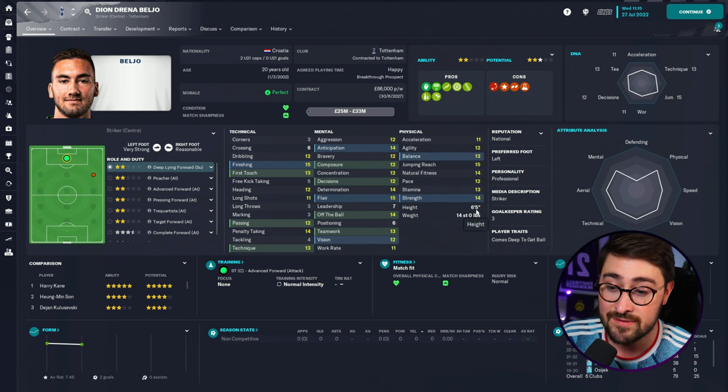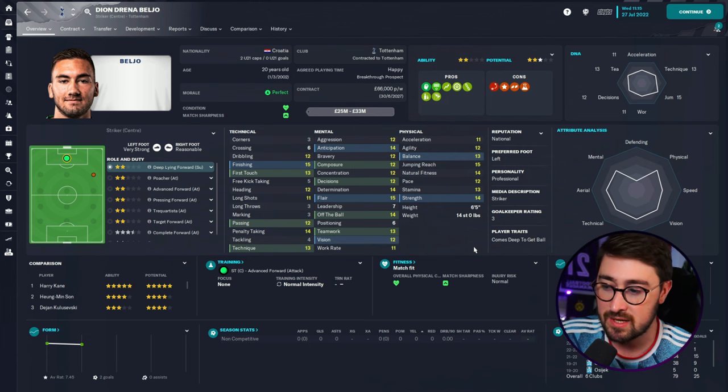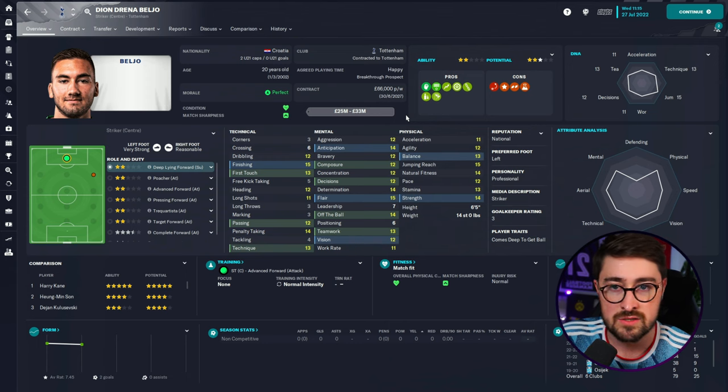I'm sure loads of you have already used Bellio in your saves - I'm not saying this is a completely hidden player, I just wanted to showcase how good he can be. At the start of the game, if you're trying to sign him, you will have some competition. I think Arsenal, Liverpool, Newcastle, and Dortmund were all looking at him at the start of this save, so just bear that in mind. He's got the jumping reach of 15, he's 6'5", and has decent pace at 12 and 11.